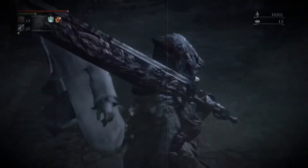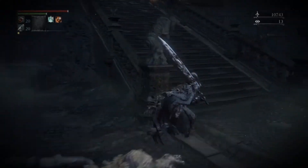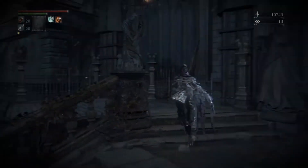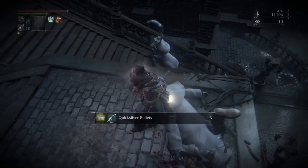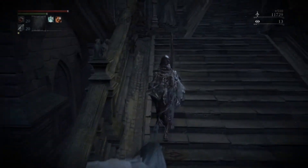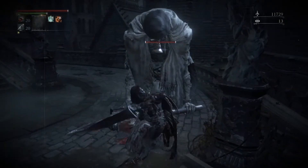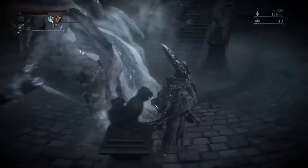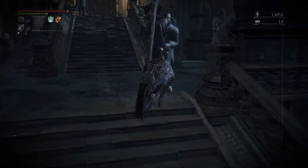Then you just kill these simple enemies and move up the stairs. You're basically making a loop — going from the Cathedral Ward all the way back up to the boss room where you fought Vicar Amelia, then using that lantern to go back to the Hunter's Dream so you can do the loop again. It's fairly straightforward, not very time consuming. I managed to gain about five or six levels in an hour and a half doing it this way. Even as leveling gets harder, 12 to 14k blood echoes every six minutes — you can't really argue with that.